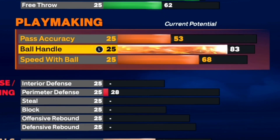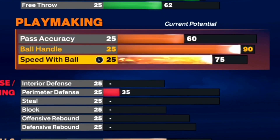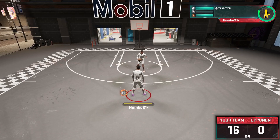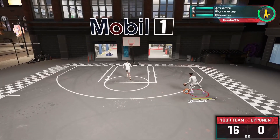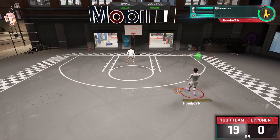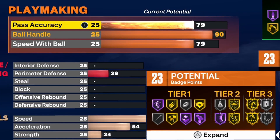On to playmaking. For the ball handling rating, we're putting this up to a 90. Then speed with ball up to a 79, and pass accuracy up to a 79 as well. You'll want at least a little bit of pass accuracy so you can get good passing styles. A 90 ball handling rating is plenty — all the 92 ball handling dribble moves are kind of garbage. Speed with ball is relevant as it gives you a few more badges.